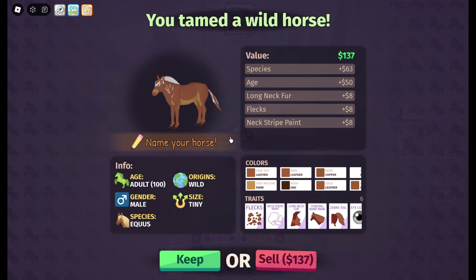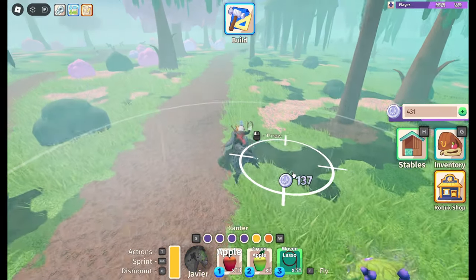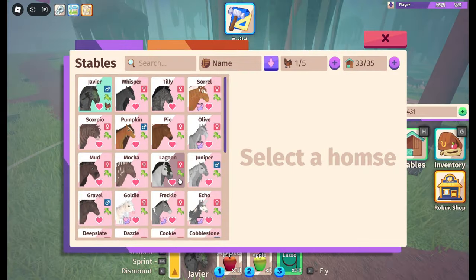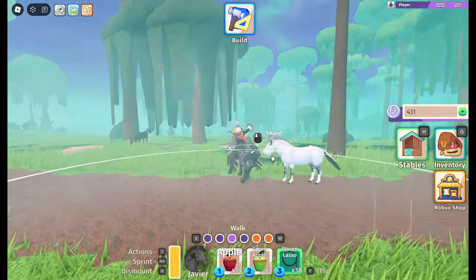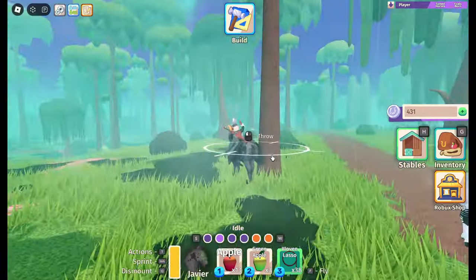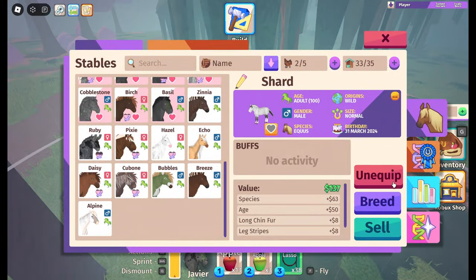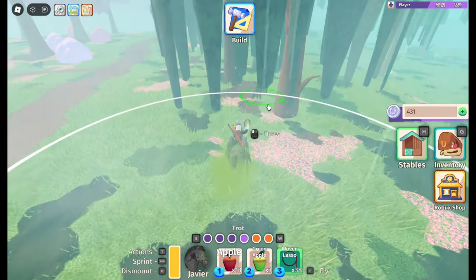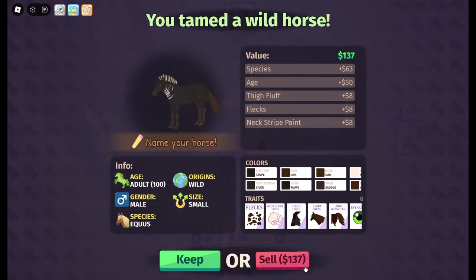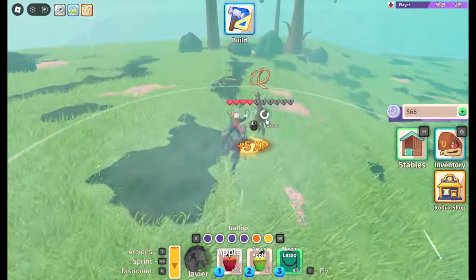Yesterday they did actually add in new manes, tails, and patterns. So we can get a flex pattern, a funeral band mane and tail, and full body stripes. In really rare cases we can actually get a white one. It's now possible to get one that looks a lot like a zebra — you can have one that spawns in as a white one with full body black stripes, so they can look exactly like zebras.